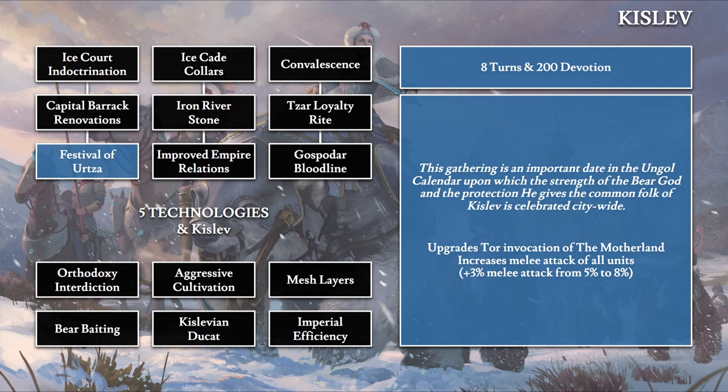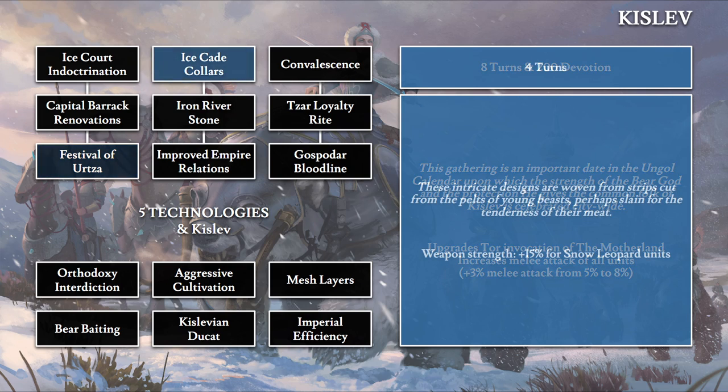Tor's invocation upgrade gives a 3% melee attack bonus for all units, going from 5% to 8%. It's technically adding 3 points — the in-game display uses percentage loosely here, since melee attack and defense are displayed as percentages but aren't shown that way in-game. So in essence you get 3% more melee attack faction-wide when this invocation is active.